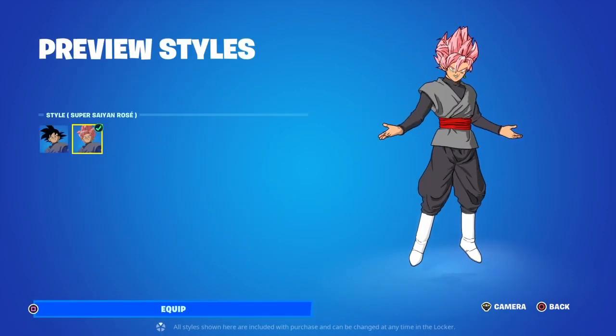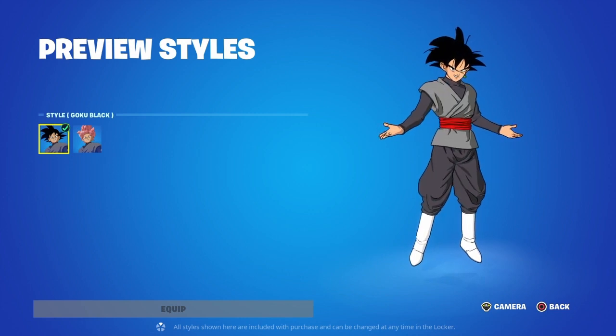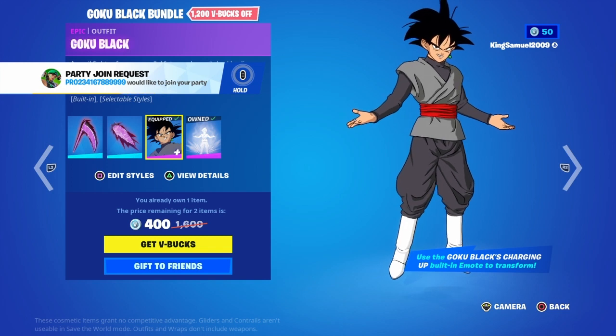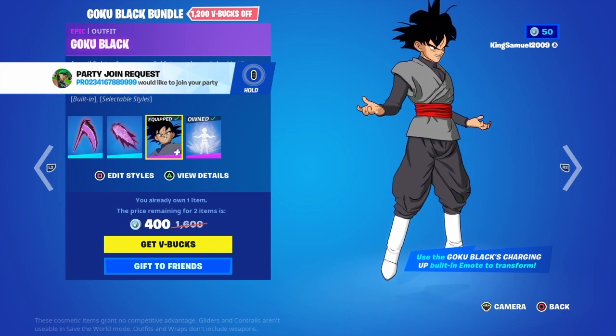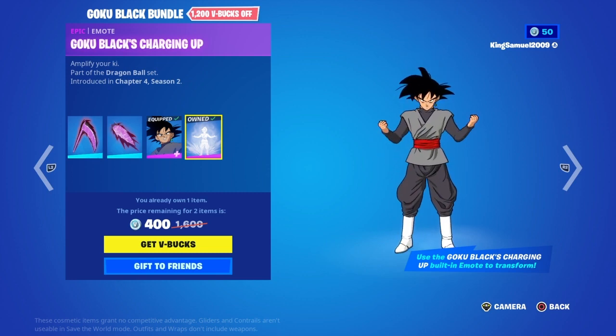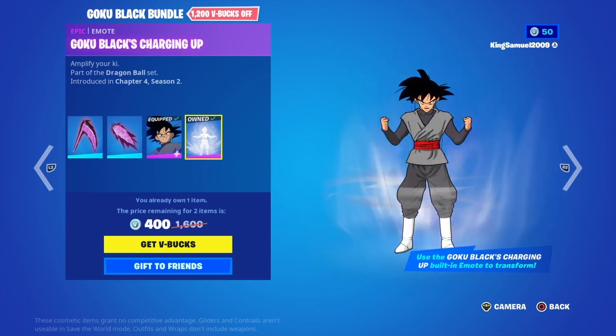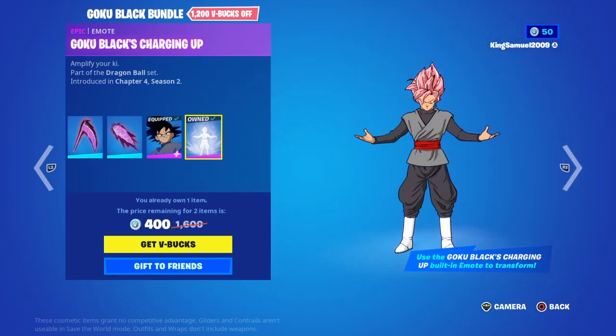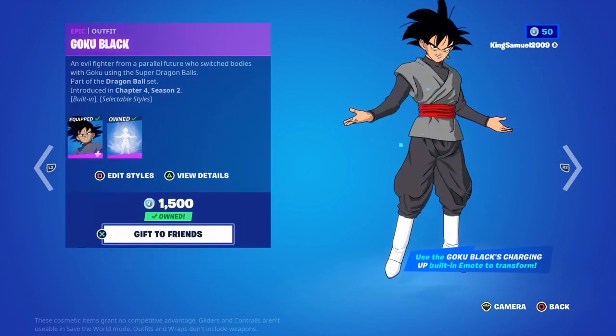You can buy everything separately. We have the Goku Black skin in Super Saiyan Rosé and the Super Goku Black original style — I mean it's just the best. And here is his emote — oh my god, what a freaking goat!